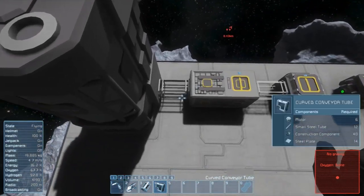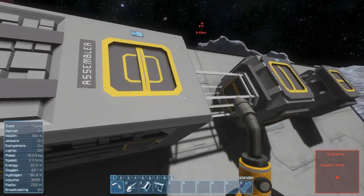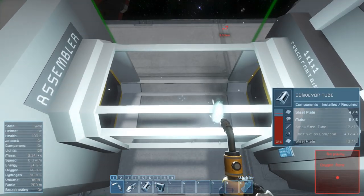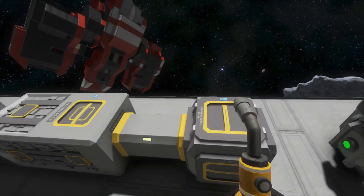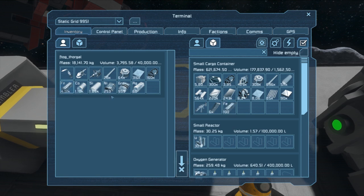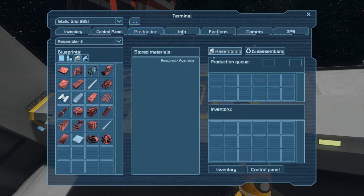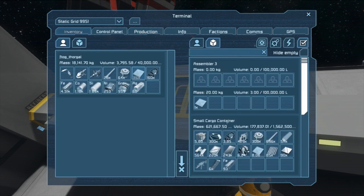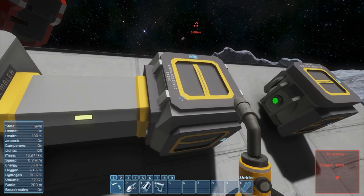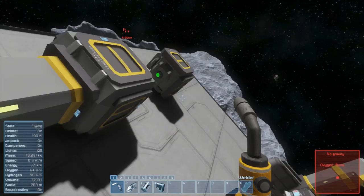Let me weld these up and demonstrate this. All these machines have a setting called 'use conveyor system.' Let me put 100 iron ingots in here - if I go to the assembler, go to production, and say make me a steel plate, it automatically made it. It found the iron in the small cargo container connected right here, automatically pulled out what it needed, made it, and now it's sitting in here.